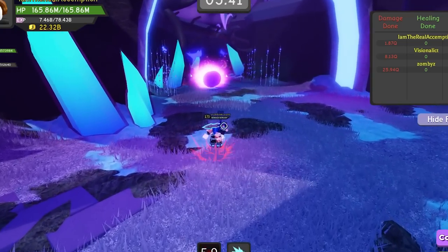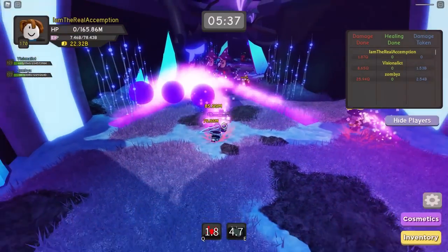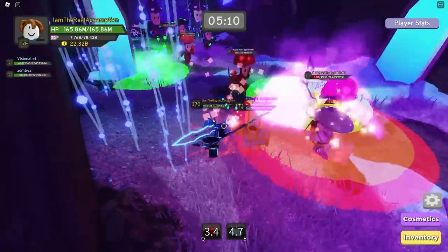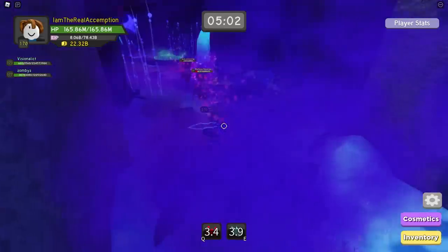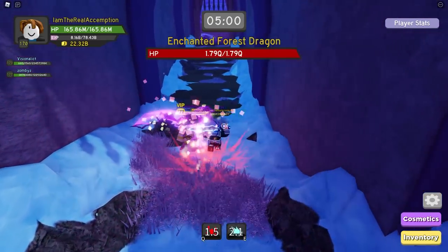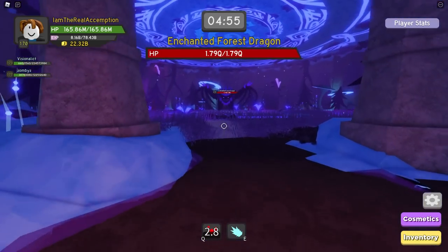Oh wait, no — we're supposed to be planting trees. I'm not taking them down. I take it back, not team trees. Oh no, I finally died. There's so much stuff going on. And we should be on final boss. Come on, attack him. Enchanted Forest Dragon, dude — genuinely, I do think this is one of the best looking bosses in the game.